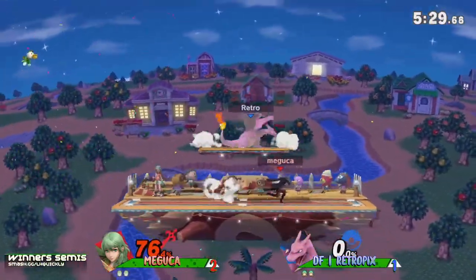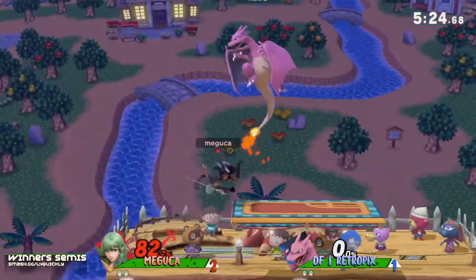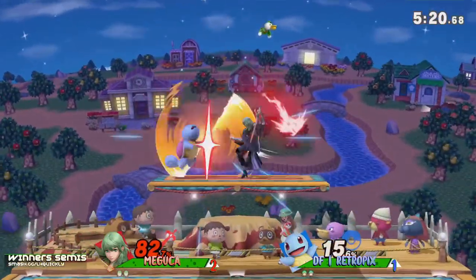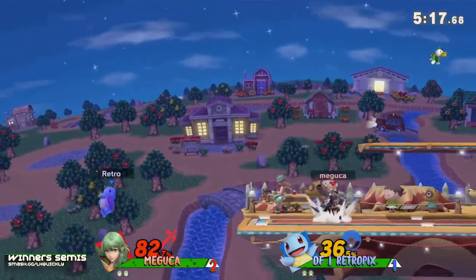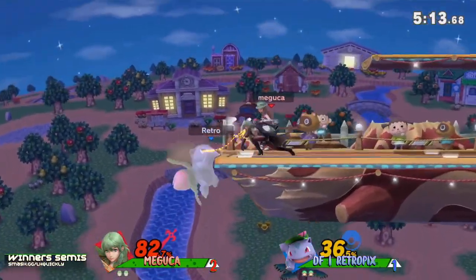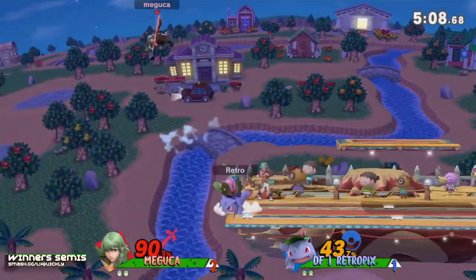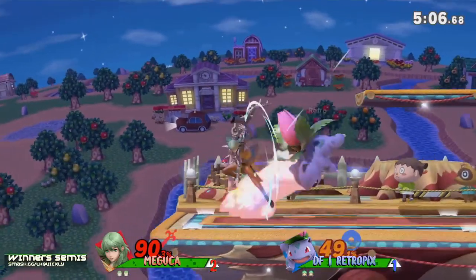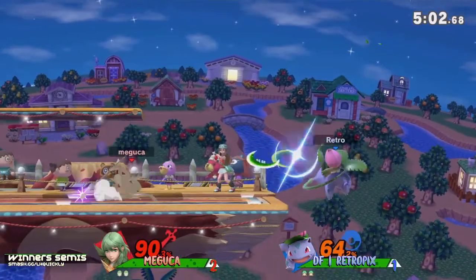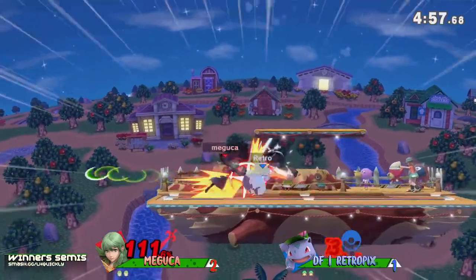The perfectly spaced fair from Retro — the water gun not getting as much mileage against Maguka here. Down air — good punish from Retro there. Maguka finding his way backstage — will Retro be able to get off the ledge? Finally gets it done. Speaking of falling out of the up-B, the hitbox is really consistent especially with that angle in the armor. Retro Picks — you've got to hold on to this advantage, staying alive and keeping the pressure going.